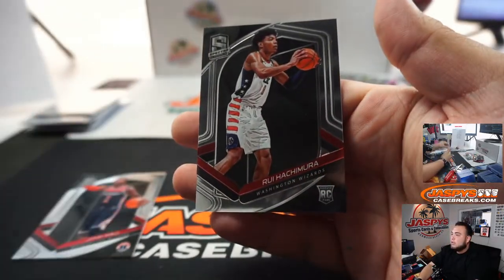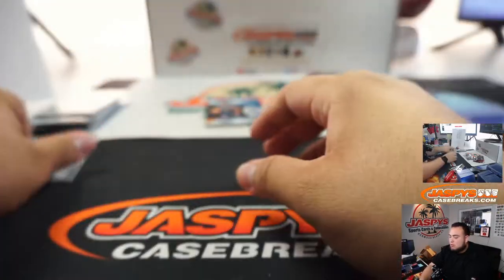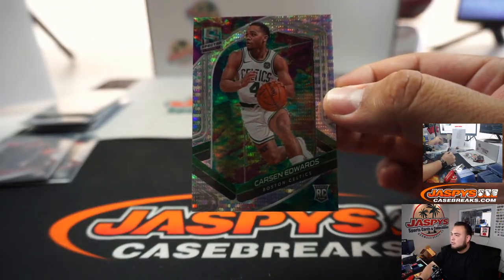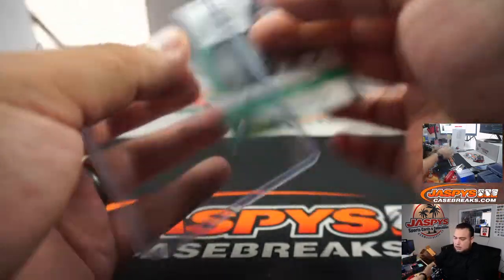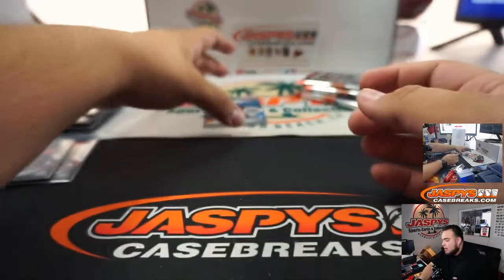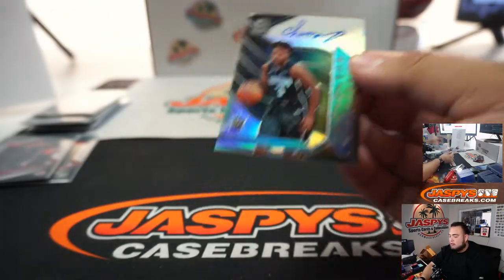John Wall and Rui Hachimura. We got Carson Edwards, 89 out of 99 going to Robert. And then we got Chuma Okike to 49 — that's 41 out of 49, going to Dan.